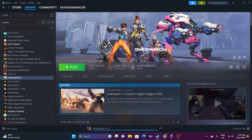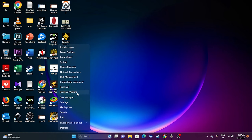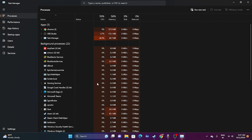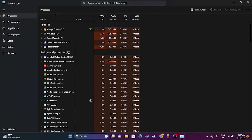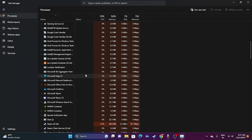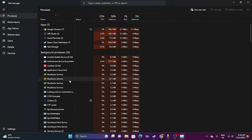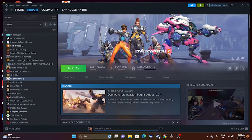Next, close any overlay or overclocking applications running in the background. Go to Start, right-click, and open Task Manager. You'll see many apps running in the background — around 56 in my case. When launching a game like Overwatch, these background apps can cause crashing. Look for applications like Discord, RivaTuner, MSI Afterburner, etc. These are among the main causes of crashing, as they fall under overlay and overclocking applications. End those tasks, then try launching the game.